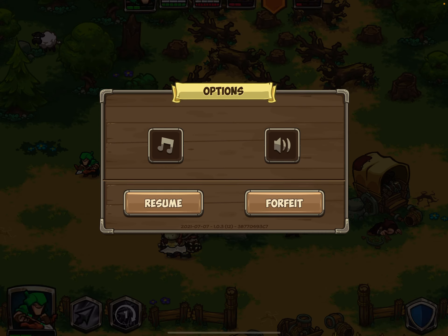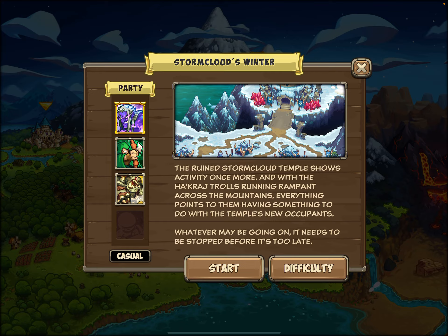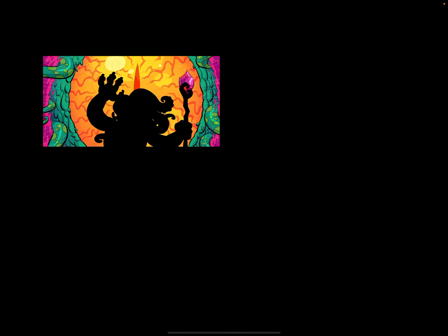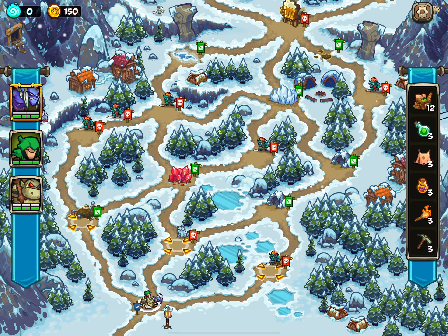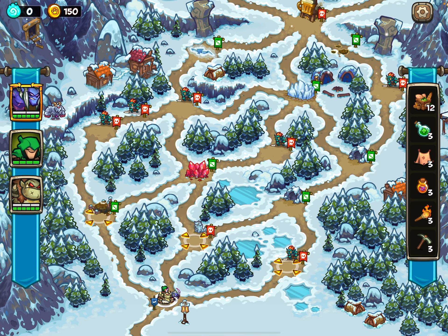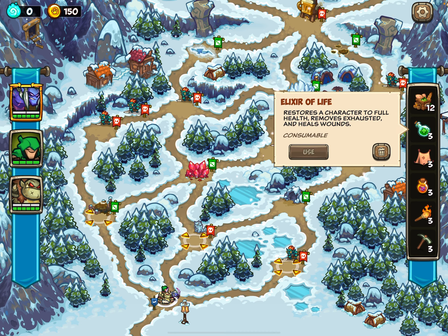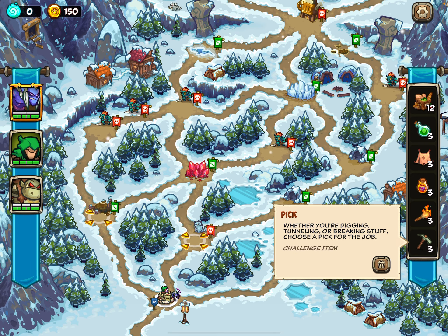Now I'm going to exit out of here, because it's important to showcase all of the different item changes for the other stages. The tutorial doesn't receive any item changes, but all of the ones that I count as actual levels do, and they're the same items every single time you start them. So every single time you start Stormcloud's Winter on casual difficulty, you're going to get 12 supplies, 3 elixirs of life, 3 tents, 3 energy potions, 3 torches, and 3 picks.